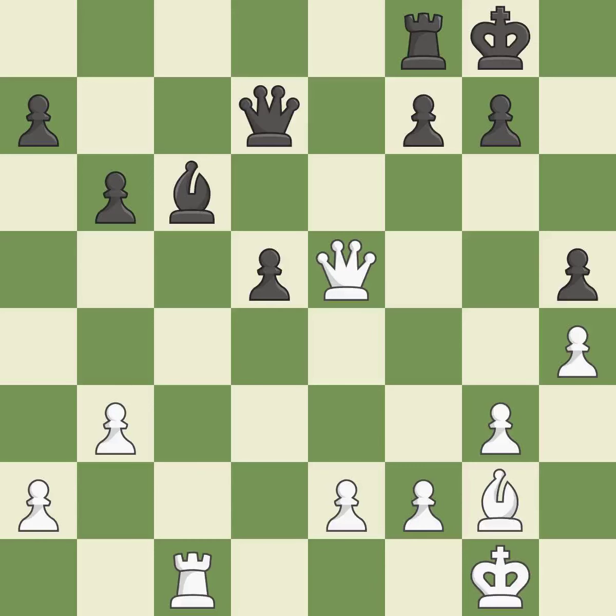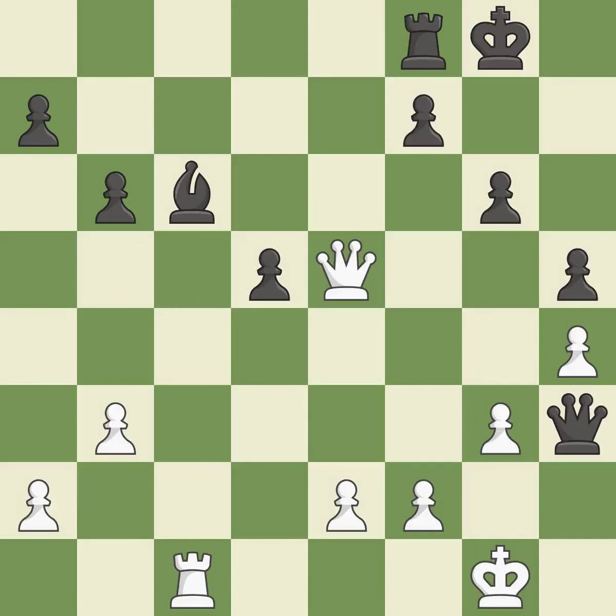A pawn that was being attacked and had no defenses is now protected. The bishop may now control more squares because it is in a better position — ideal. It is a fair deal after all captures. This is the only good move. This is the start of the endgame and white is winning — a great move.